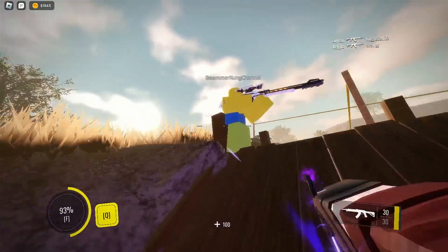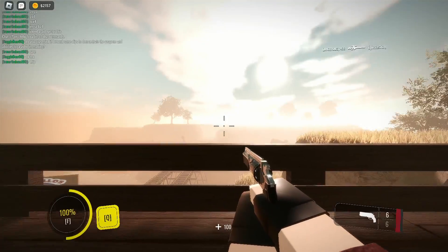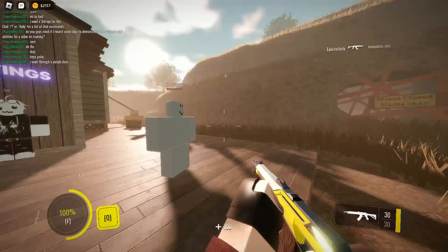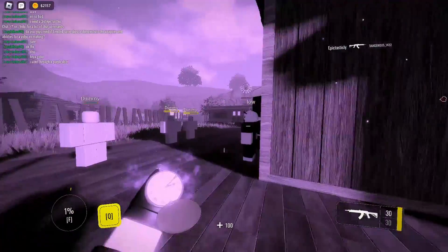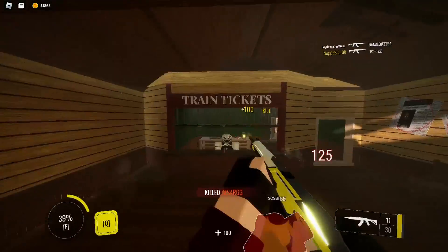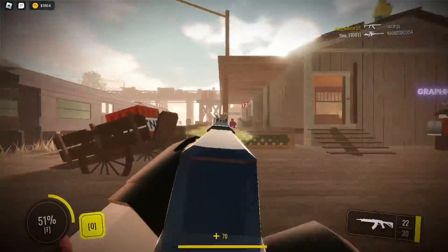The first class is the Voidwalker. Each class has its own main ability, and the Voidwalker's main ability is to throw a Karambit that flies a far distance and teleports the player to it. Each class also has an Ultimate ability, and the Voidwalker's Ultimate is a stopwatch that, when used, will make you not only invisible, but also invulnerable. But there's one downside: it has a sound cue that alerts the enemy to your presence when you reappear. The invisibility doesn't last long, but it can be useful in a pinch.